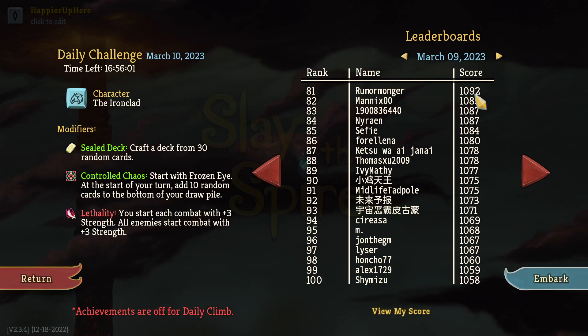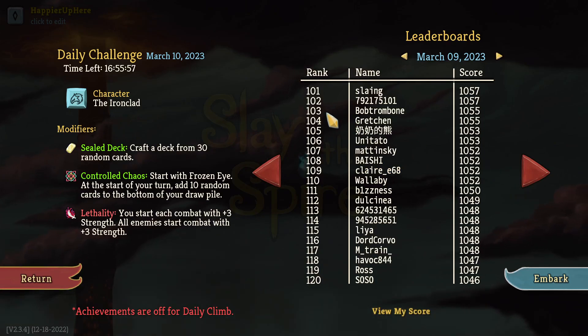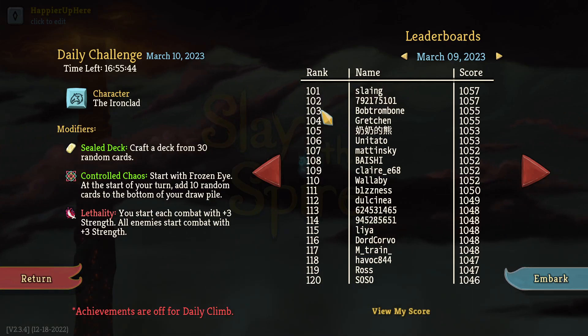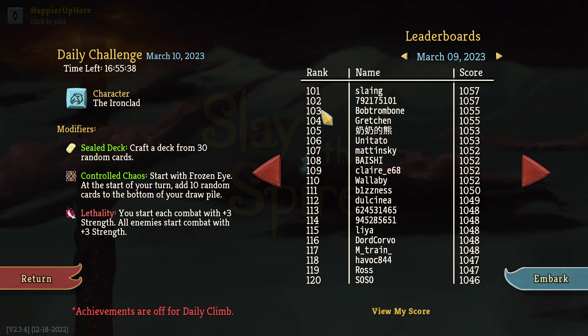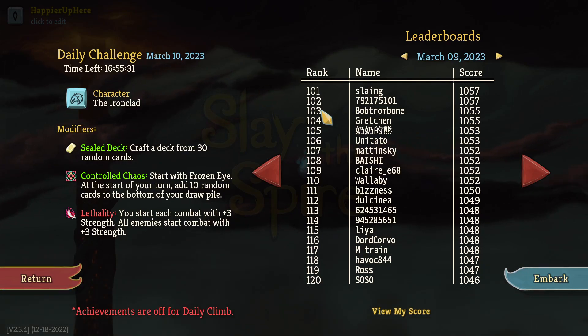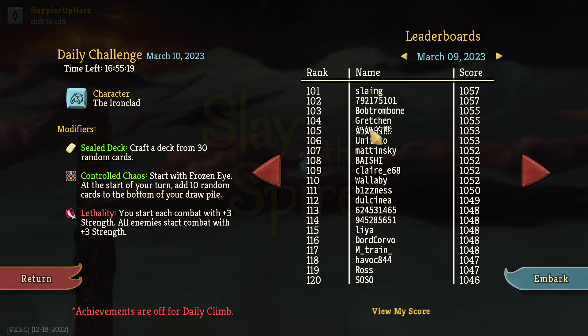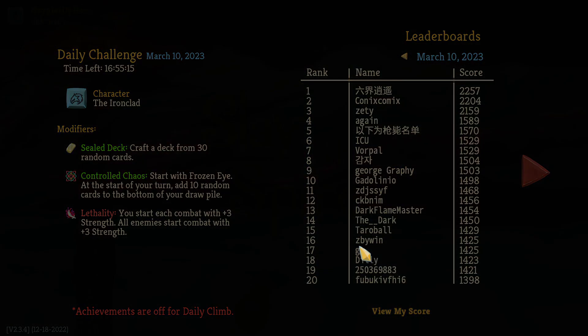Malzahn got 1055, just barely missing 103rd place. Malzahn got two collective bonuses, only perfected one boss. Interestingly, Malzahn pointed out that curses was possible - he saw the Mind Bloom event and had other curses. Unfortunately Malzahn took the Omamori relic, which meant he wasn't able to get any of the curses. If he had gotten the Mind Bloom event with two normalities, theoretically another 150 points from having curses, gold, and extra cards would have been possible, putting him much further up. Also, Malzahn finished the run after the end of the day, and now we can know for certain that the run still gets recorded.